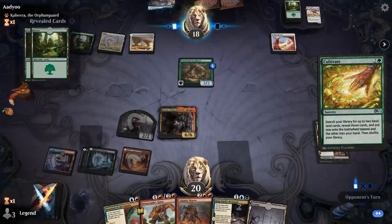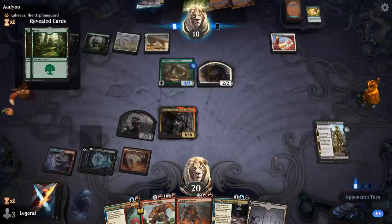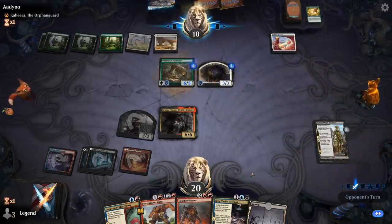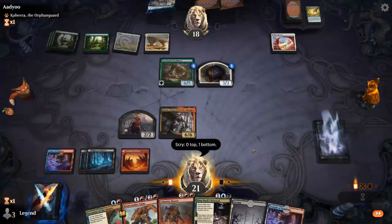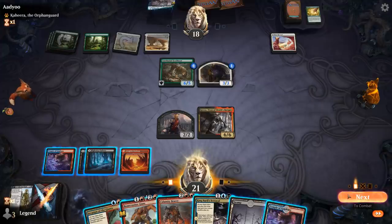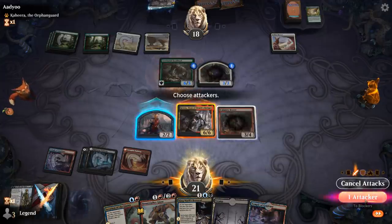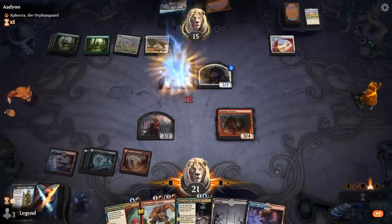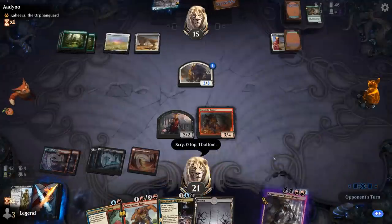Cultivate is going to ramp, giving them quite a few Landfall triggers — Scythe Cat might overtake Kroxa in size, although they're going to go wide with tokens instead. A 6/5 Scythe Cat stays back. I don't mind trading Kroxa for the Scythe Cat here. Could play Calamity Bearer first — this way, if they take it, they take 12 damage. At that point it's going to trade, and then we want to find more self-mill cards to escape Kroxa once again. King Narfi's Betrayal can be one of them.